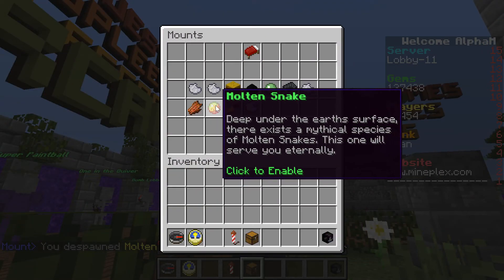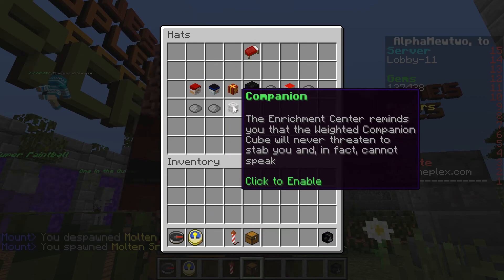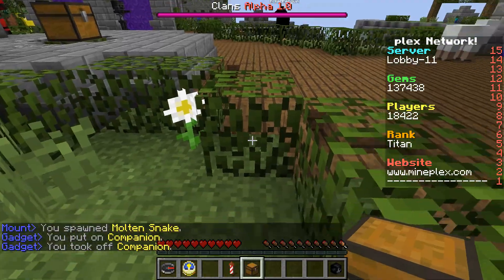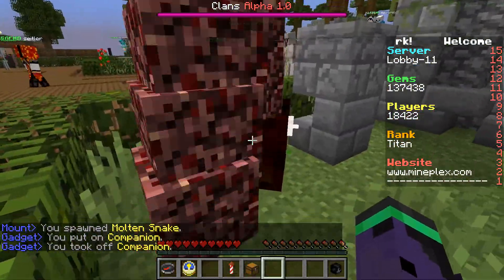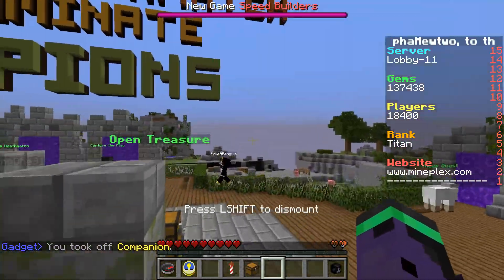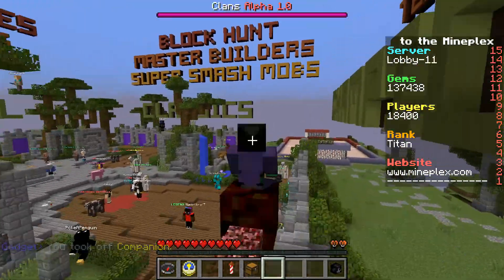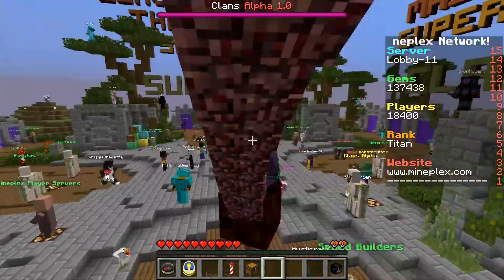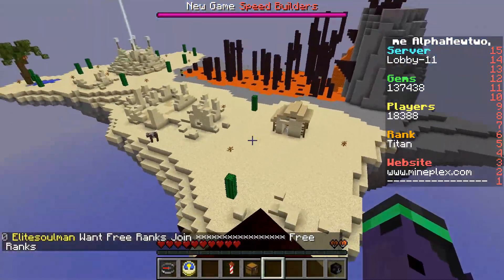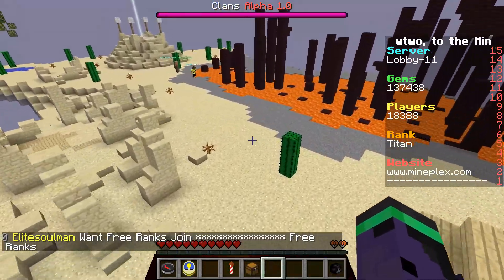And this is how we get, I guess you could say, a magma cube — yeah, a magma cube pet slash mount, for titans only.